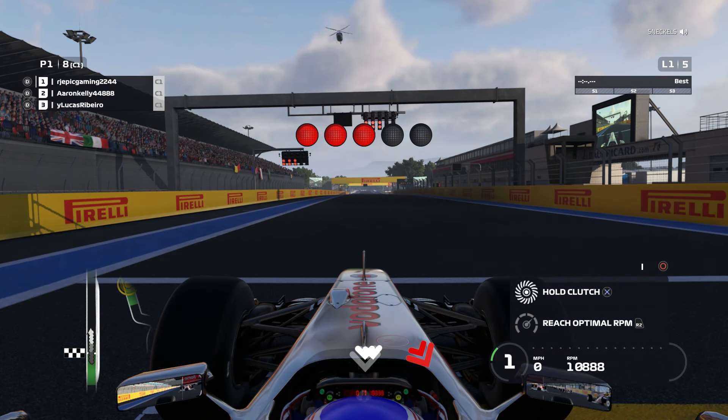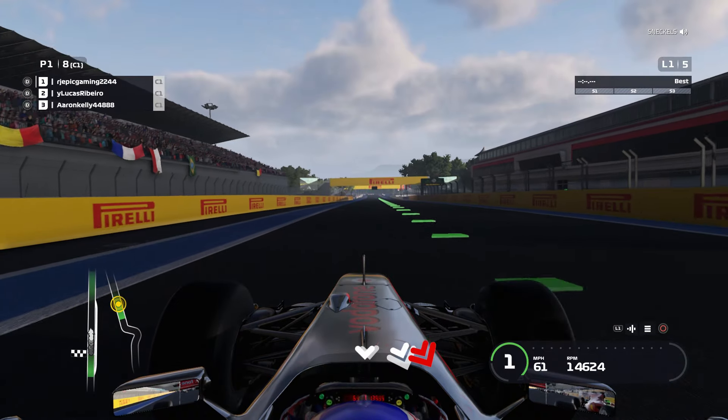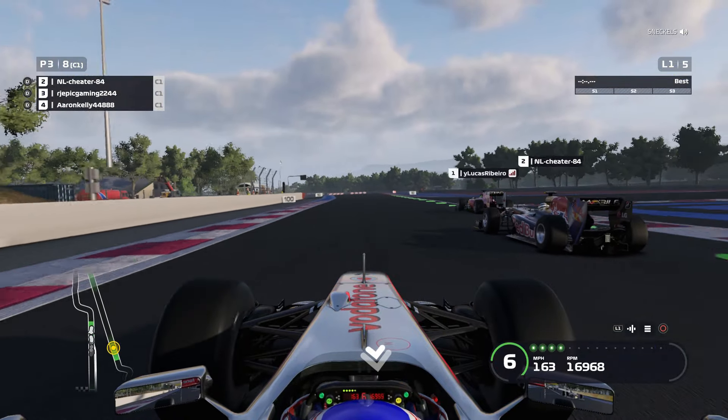Let's see if we can get a good start then. Five red lights appear and it slides down — away we go here for the classic French Grand Prix. And it's a pretty bad start; the 2010 Ferrari and 2010 Red Bull has jumped us.